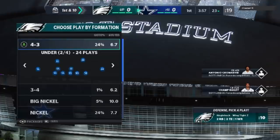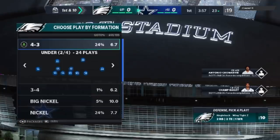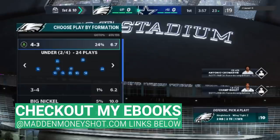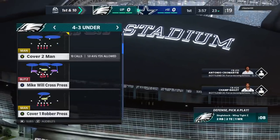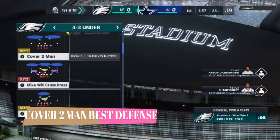The probability of him running is pretty high out of a two tight end set. So I'm going to go with the 4-3 under — this is my favorite run defense formation out of this particular playbook. I'm in my Chiefs defense playbook, by the way. Since I don't have any indicators on what my opponent likes to do, I'm going to match personnel. I'm going to use the cover two man, which is pretty much one of the best defenses in the game, especially when you don't know what your opponent's going to do.